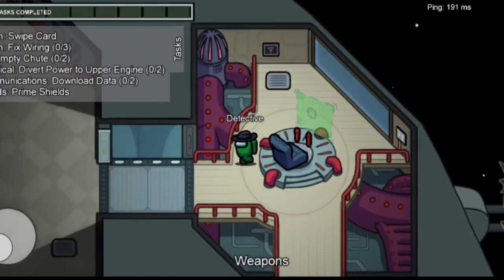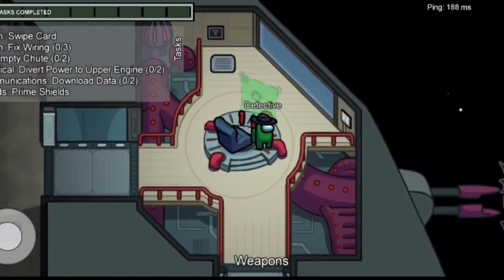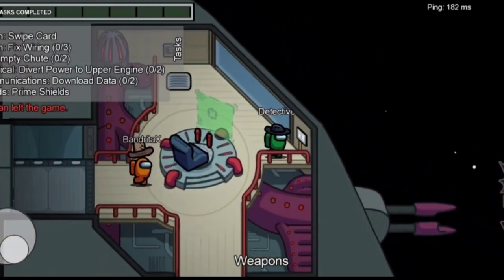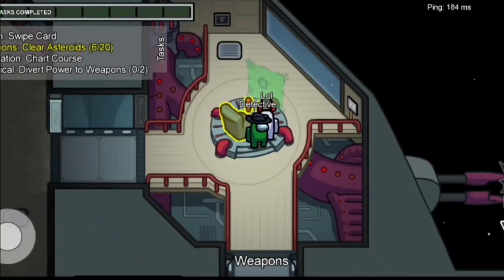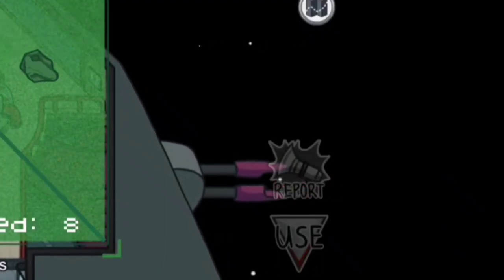You can easily find out the imposter based on animation task tricks. Imposters always try to do fake tasks. In the weapons room you can check the animation — if a player is doing a real task, a screen will appear with objects.